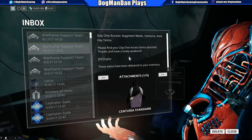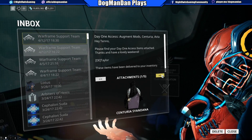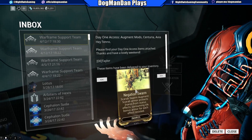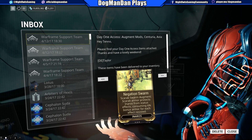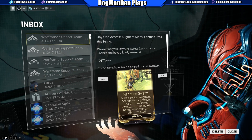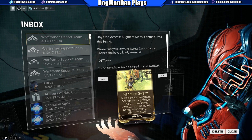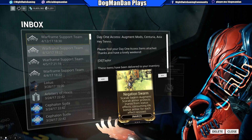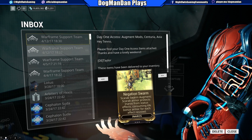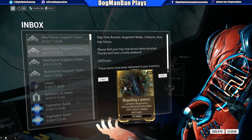This one came from DE Taylor. We've got the Centurus and Donna syndana — we'll show that off in a minute. We also got the Negotiation Swarm for Inaros: the Scarab Swarm augment. Scarab Armor protects Inaros from status effects, consuming six percent bonus armor for each effect resisted. So there's a trade-off there.